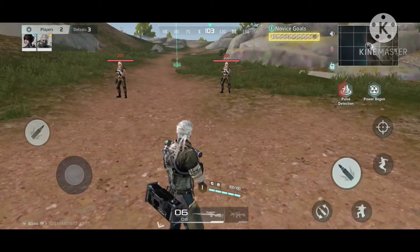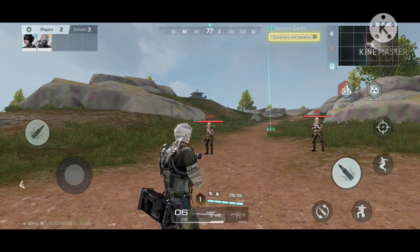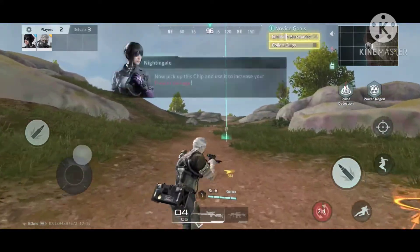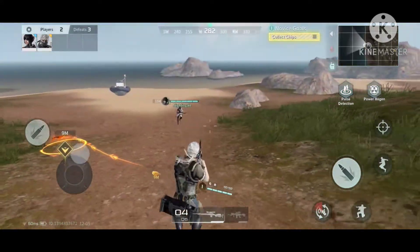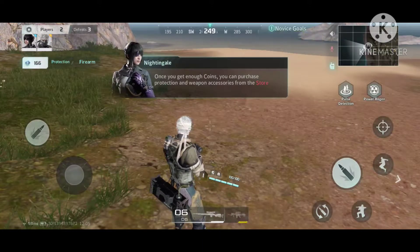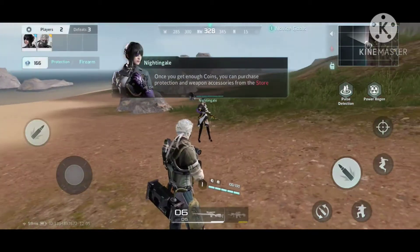Do you see the enemies in front? There are mercenaries on the island. Defeat mercenaries to obtain experience. Pick up this chip to improve your weapon damage. With enough coins, you could buy armor and weapon accessories in the store.